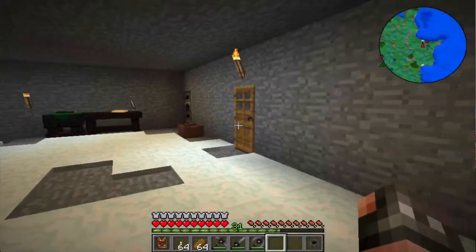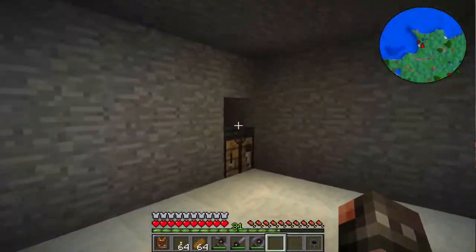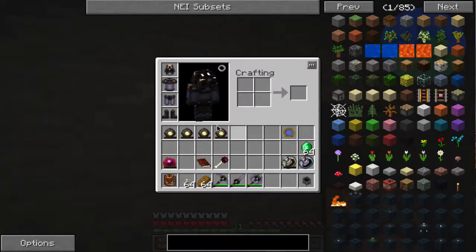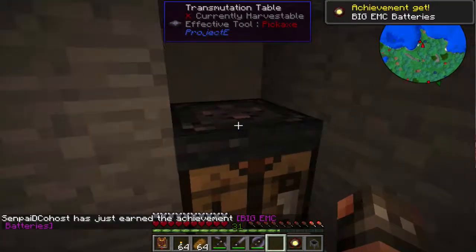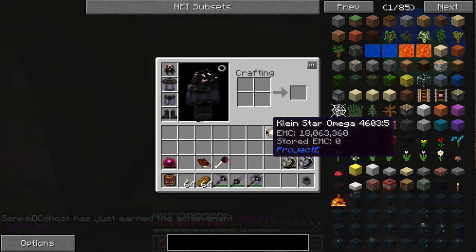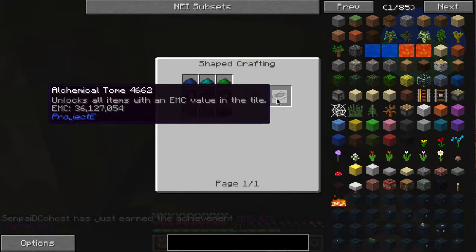Hello everyone, Senpai here with another episode of Blightfall. I went ahead and put all of our stuff in here — we have all of our Klein Stars, we have all of our Dark Matter, all that. And we're going to go ahead and combine four Klein Star Spheres into a Klein Star Omega. We're going to learn it. Now you cannot make a bigger one — that's as big as it gets.